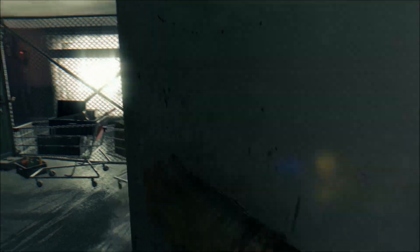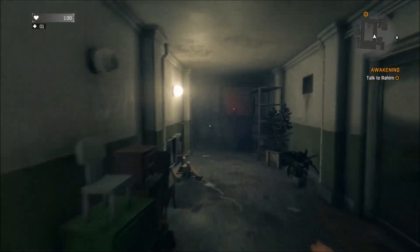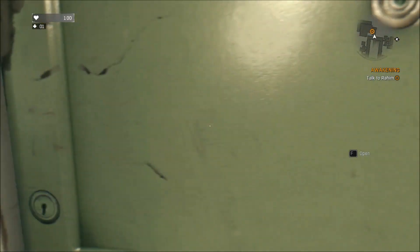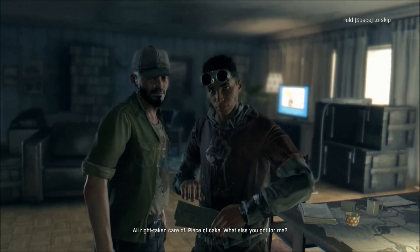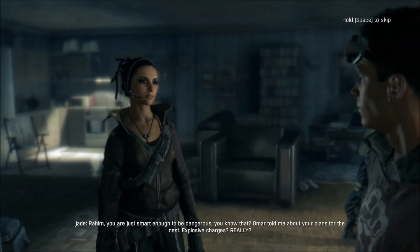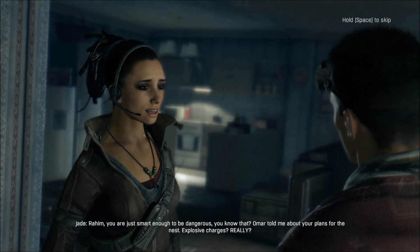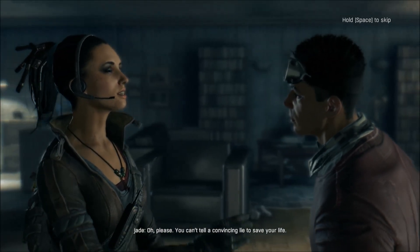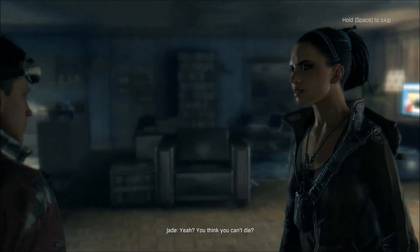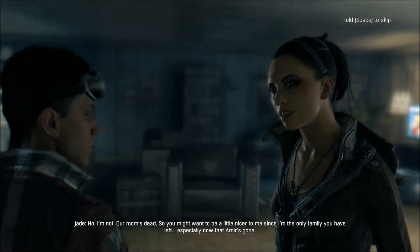I'm going back in the elevator to go upstairs. There's gotta be some other pretty cool things to craft. I picked the next one up — piece of cake, what else you got for me? You are just smart enough to be dangerous, you know that? Omar told me about your plans for the nest — explosive charges? Really? Explosives? I never said that. You can't tell a convincing lie to save your life. I know what I'm doing. You think you can't die? You're not my mom. No, I'm not — our mom's dead. So you might want to be a little nicer to me since I'm the only family you have left. Especially now that Amir is gone.